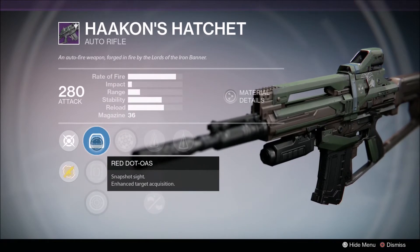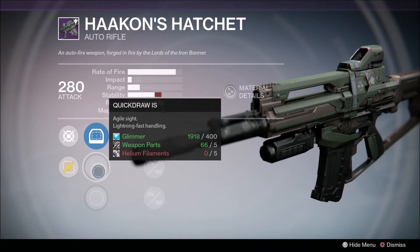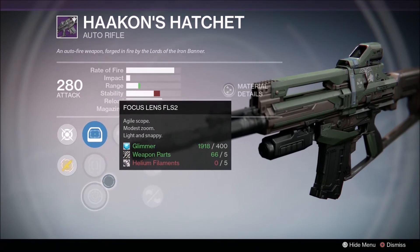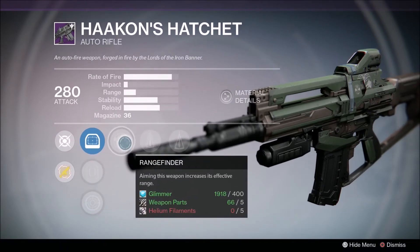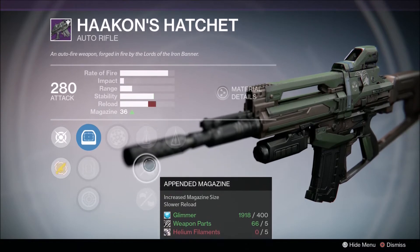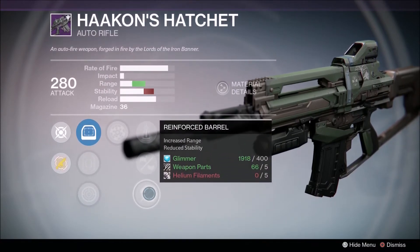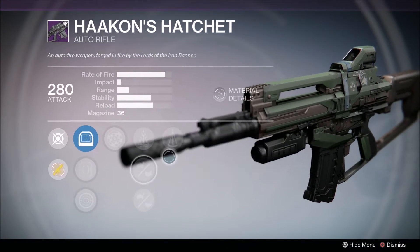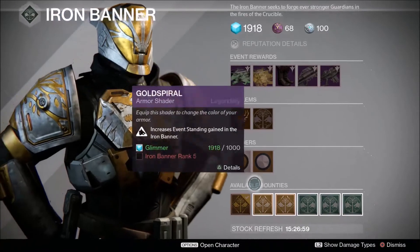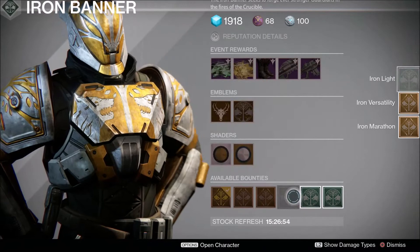This is a lot better than the previous one. We've got Red Dot OAS, Agile Sight — Quick Draw, which you probably wouldn't really want to use. This one potentially gets you more range but stability goes down. Rangefinder — aiming the weapon increases range. Perfect Balance: the weapon has extremely low recoil. Appended Magazine, and then Reinforced Barrel, which is probably the one you'll most likely go for. Counterbalance obviously helps overcome the stability decreases.